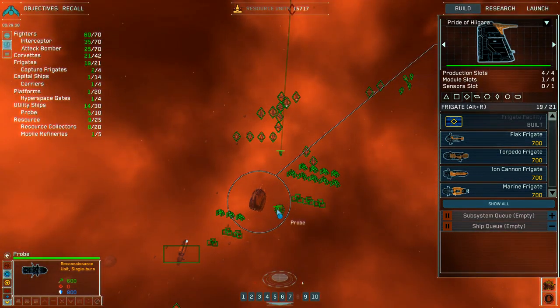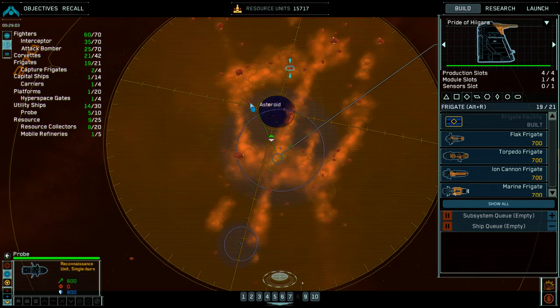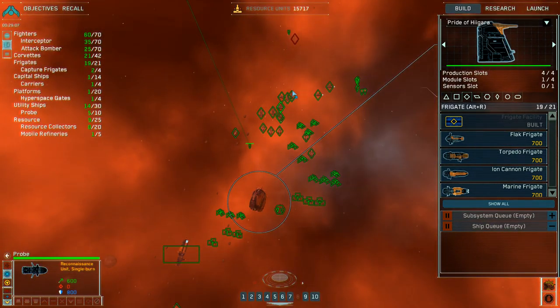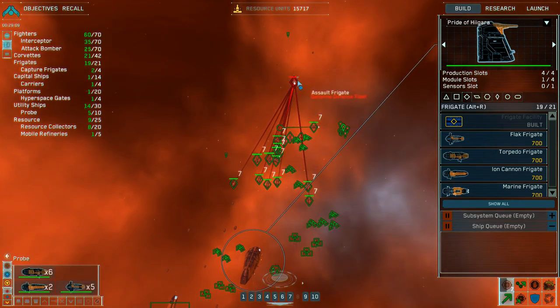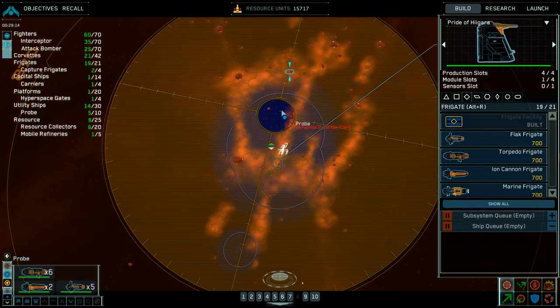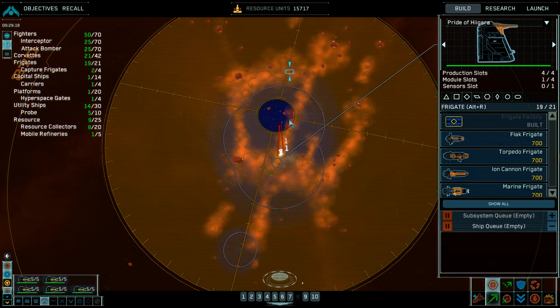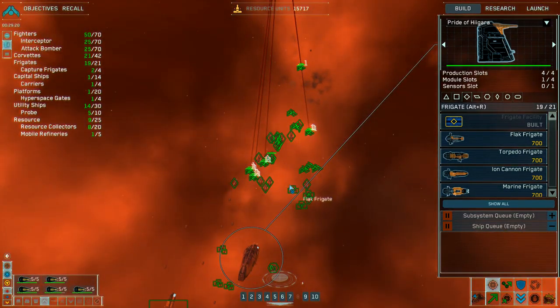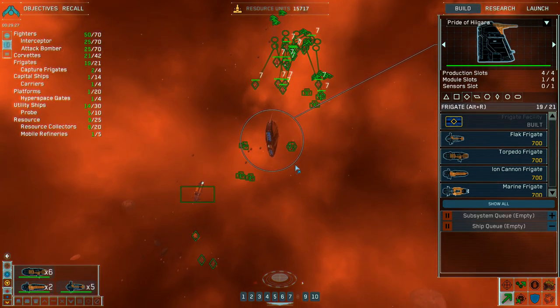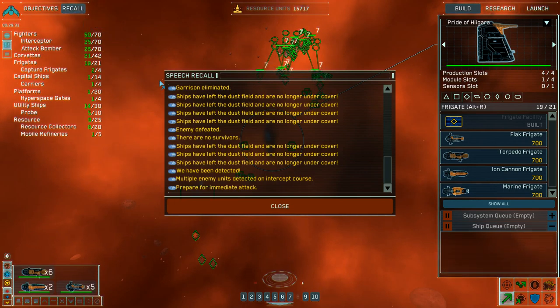Engaging targets of opportunity. Group four under attack. Probe deployed. Frigate under attack. Probe detected. Resource collector under attack. Target confirmed. Strike group attack order confirmed. The mothership is receiving light fire. Group seven standing by, en route.